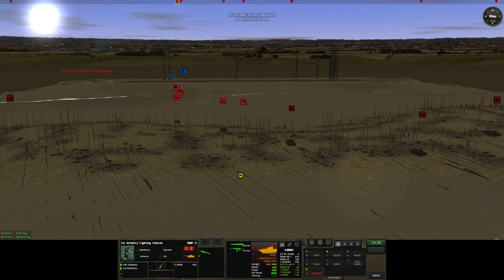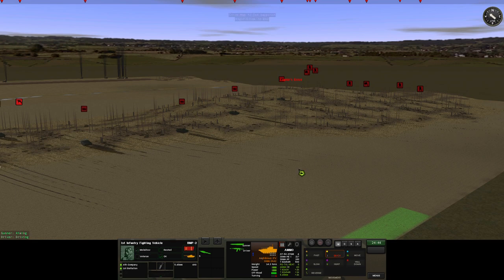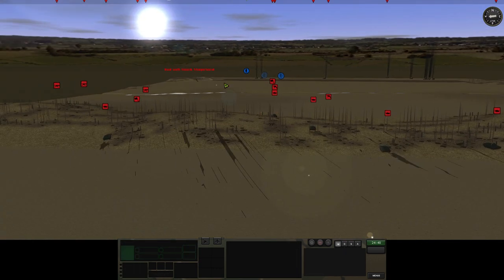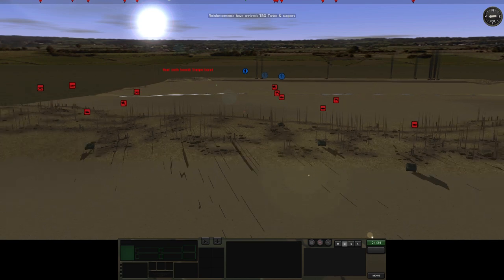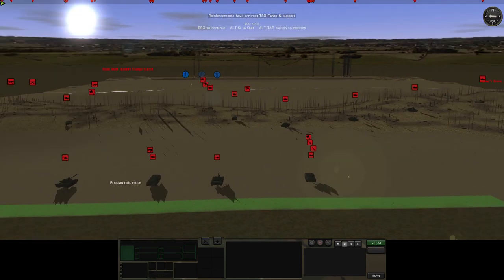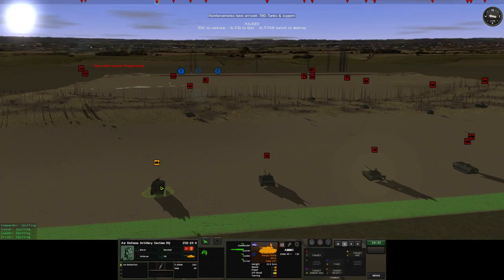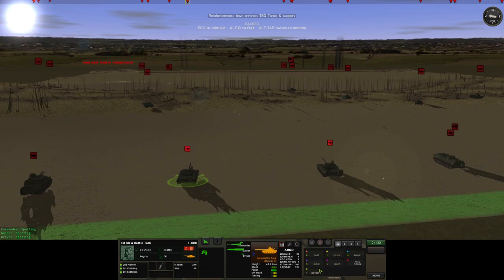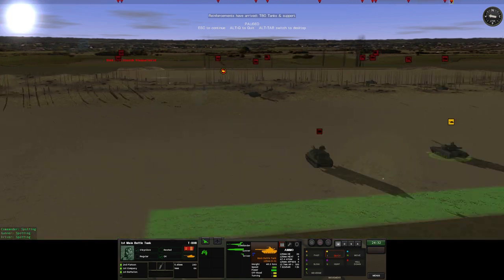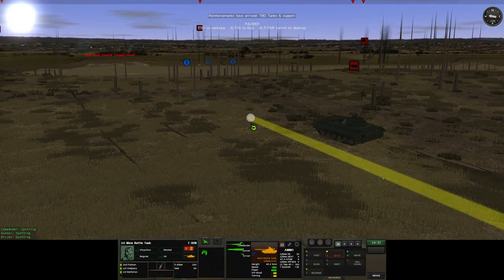Got the grenade launchers and the light machine guns. They're my tank, my pause here — my tank reinforcements. I've also got a Shilka. Move that one where it is. Get this tank into a position now. I'm going to be behind this hill, rolling up to here.